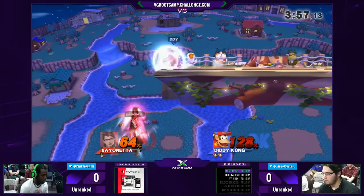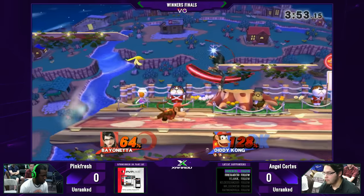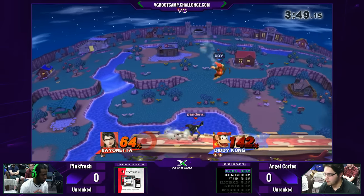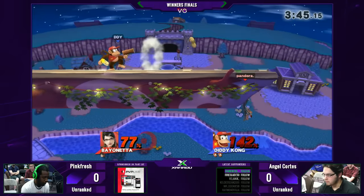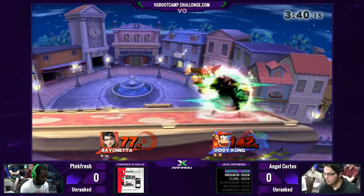Angel has actually been labbing the character, so he kind of knows what her ins and outs are. He was completely ready for that double-jump up air that came through from Pink — didn't bait anything right there. I'm surprised that move didn't kill him. That was the DI he needed to make miracles happen, because if he was 1% higher, he probably would have died to that.